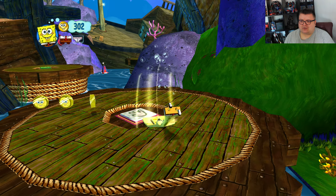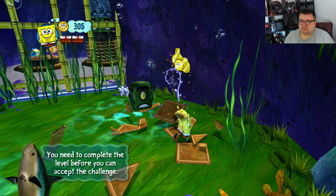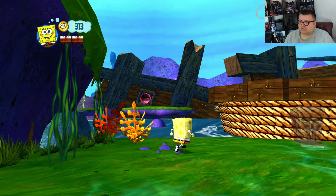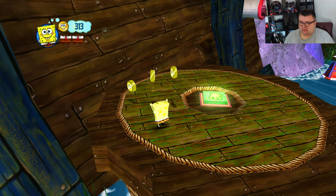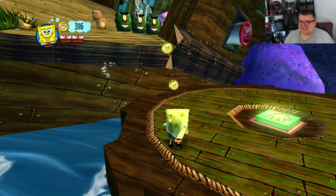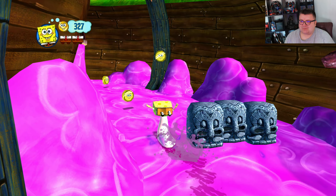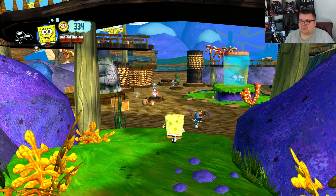Fun fact — well, it's not really a fact, but I heard some people saying that SpongeBob is actually set at Bikini Atoll, and all the creatures are actually nuclear mutants. And that's why they can talk. Oh my goodness, this is great!